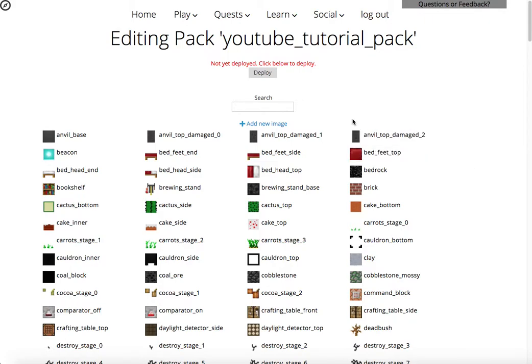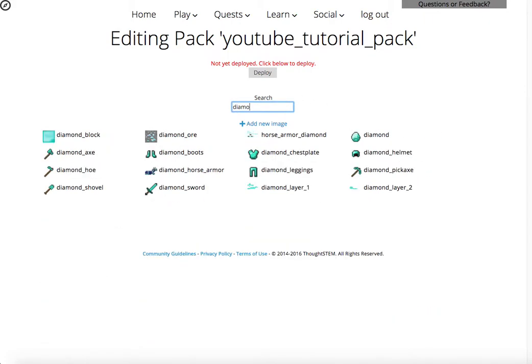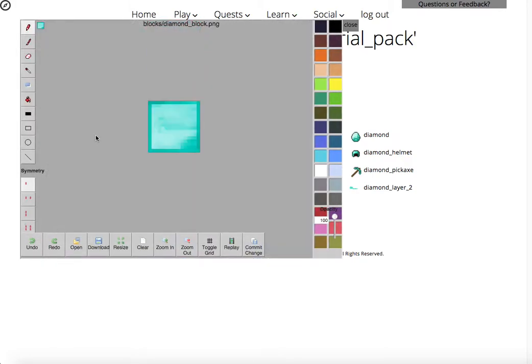And now this is what we do. So let's say I wanted my diamond blocks, instead of just looking like diamonds, I want them to be pink diamonds. So I'm going to click on the pink, and I'm going to make sure I have my paintbrush, and I'm going to make these kind of outlined darker pink. I made a little mistake there — no problem. I'm just going to get rid of that right there. Perfect.